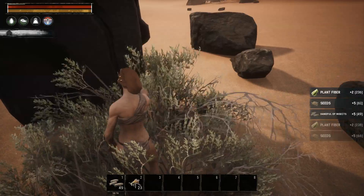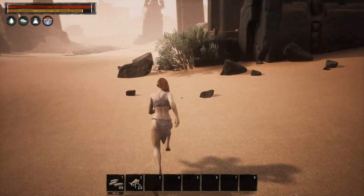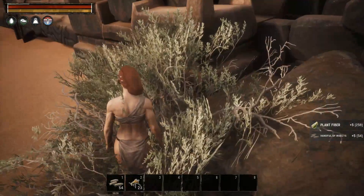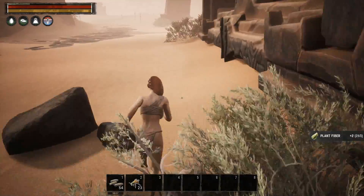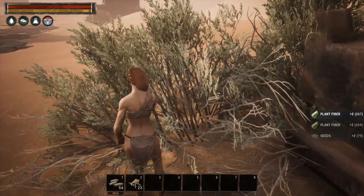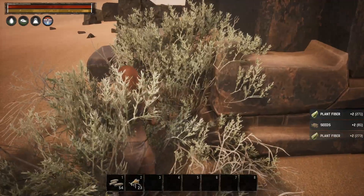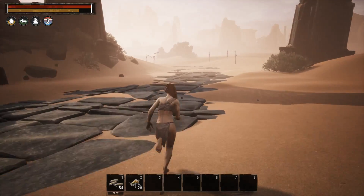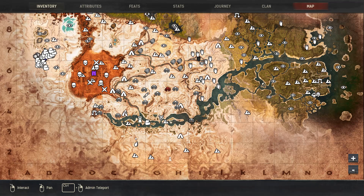We're just going through harvesting everything up. I don't care about rocks right now — I only care about getting enough insects and plant fiber to make a little bit of armor in case we get hit, and the insects for food, because this is going to take a little while and we're going to need food.